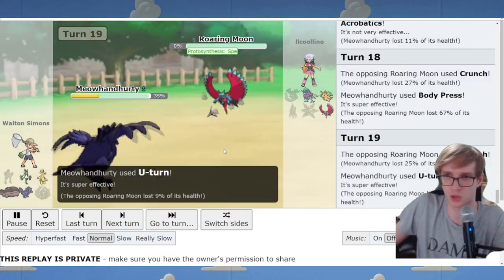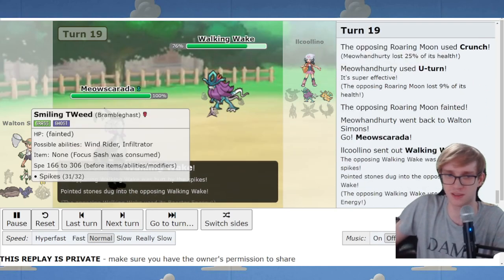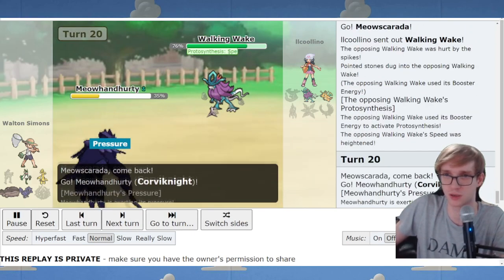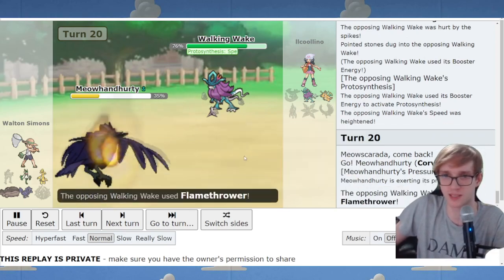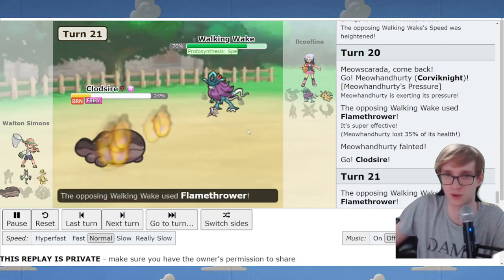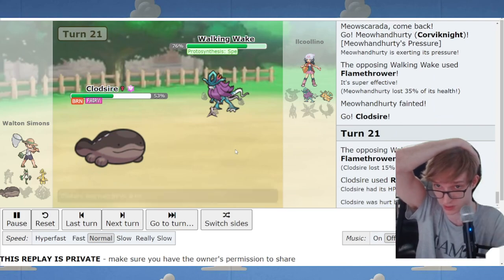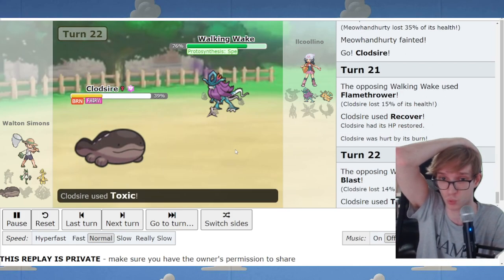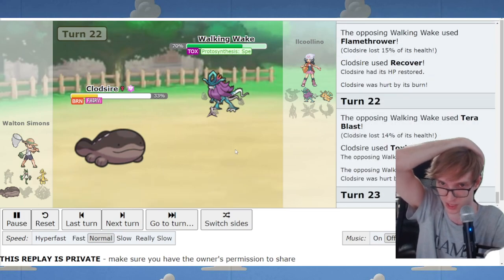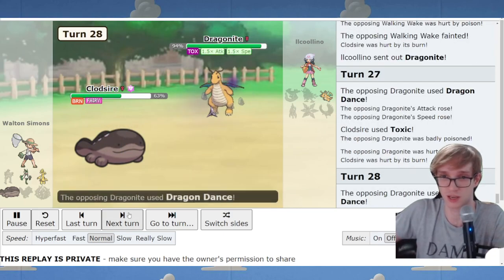I clicked U-turn to get Meow in. It threatens Dragonite and Walking Wake immediately. The fact that they went to Walking Wake straight away - this was Booster Energy, so I had to get out because of the Booster Energy forcing me out. But no worries - Clodsire, absolute savior, lives that Flamethrower. Walking Wake literally can't hit this. It's immune to Water and Dragon and takes peanuts from Flamethrower and Tera Blast. So it's going to heal up and clean up the game.